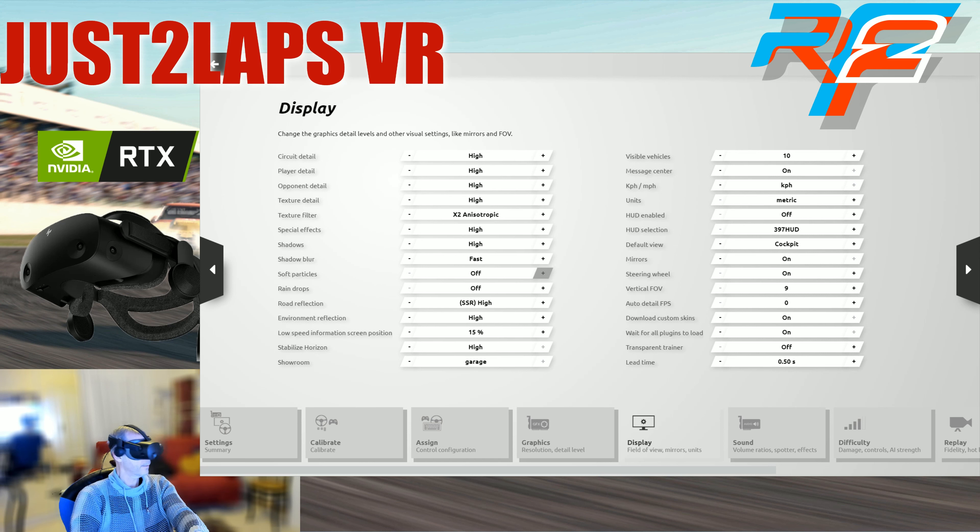Shadow blur set to fast. Soft particles and raindrops I've switched off — I'm not doing a rain race now. Road reflection is set to high, mirror reflection to high. Horizon stabilizer is set to high — that's my standard. I don't like that horizon jiggling so much. I've set it to 10 visible vehicles.